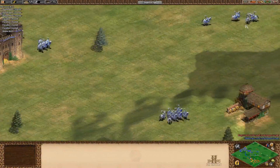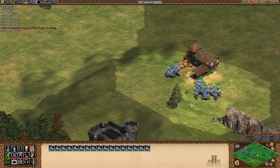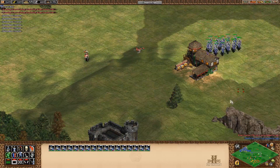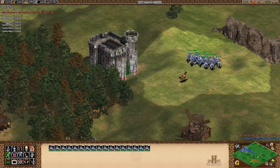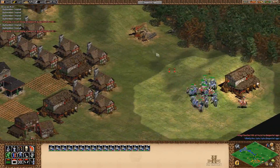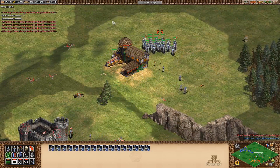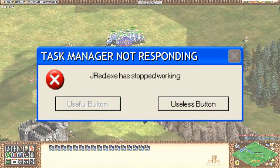I tried to test the hand cannoneer result but couldn't figure out how to get the AI to make hand cannoneers. I kept trying — there's an archery range, is he going to make hand cannoneers? No, he's making skirmishers. He's Spanish, he needs to be making hand cannoneers! I made infantry just to get him to make hand cannoneers. I can't find any — that's a conquistador. Why can't he just make a hand cannoneer?